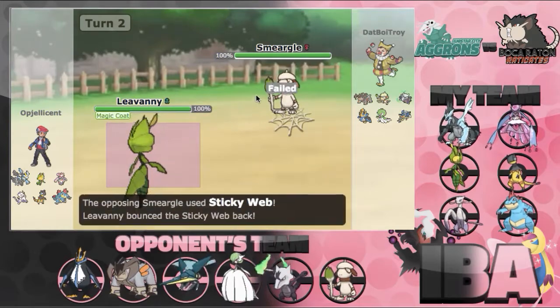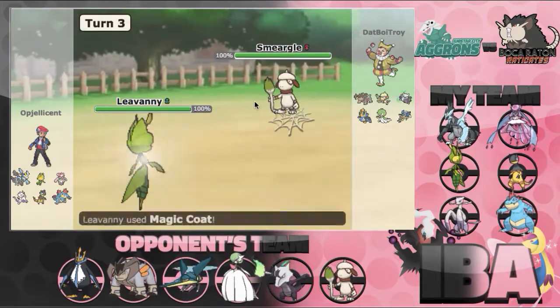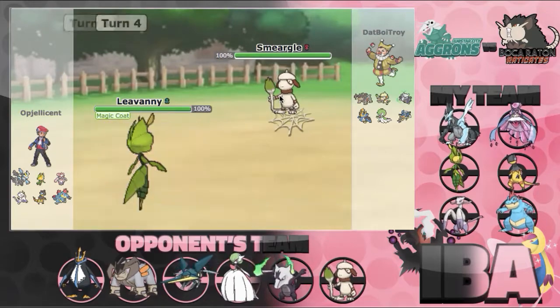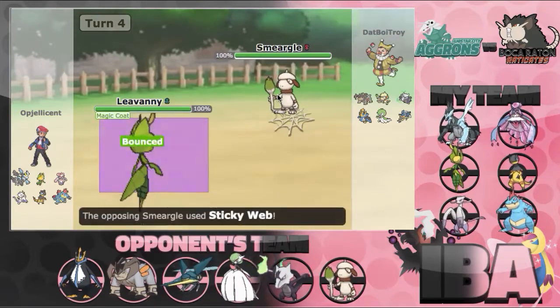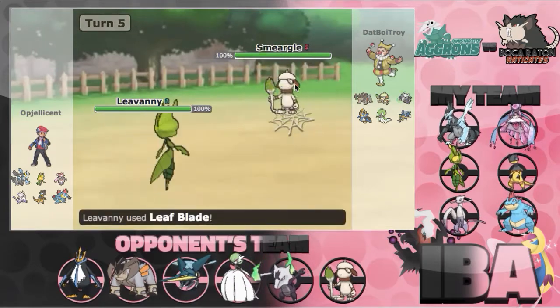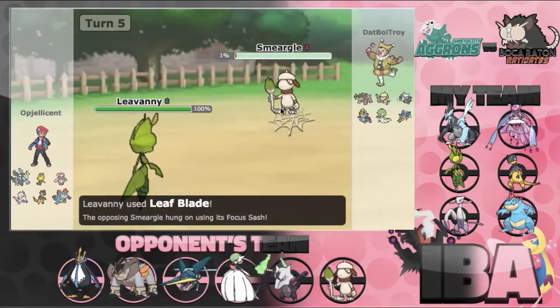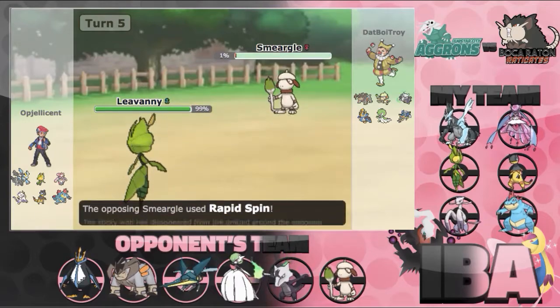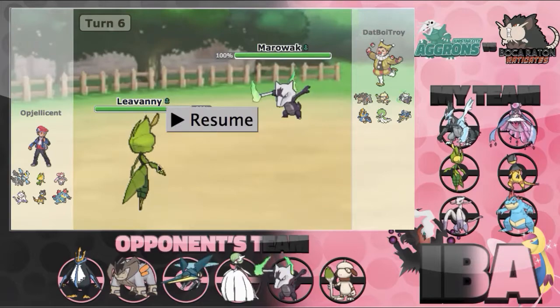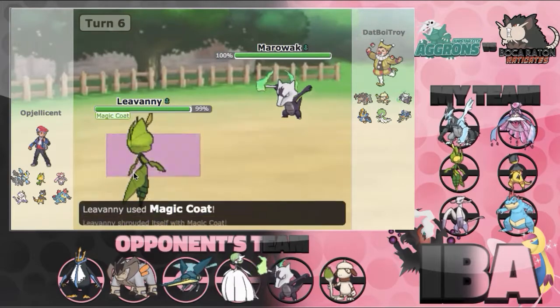I start to spam Magic Coat, just knowing that he's going to continue spamming webs — and he does. I go for Magic Coat right here and he bounces the webs back. Right here I get the turn and go for Leaf Blade. On that turn he decides to Spin, which is great because I break his Sash and now I can knock him out freely. So he's forced out because he can't get up webs — I'll just Magic Coat again.